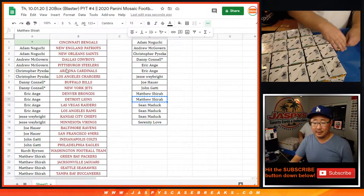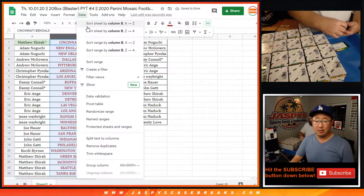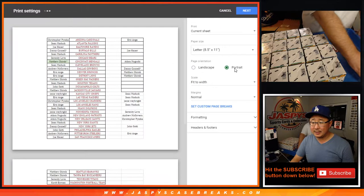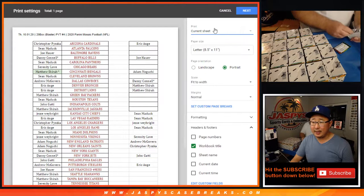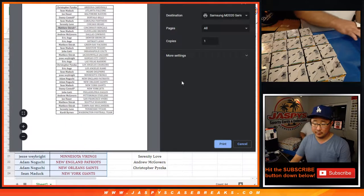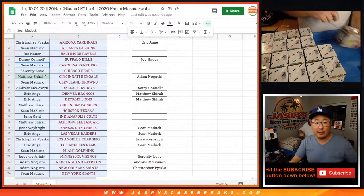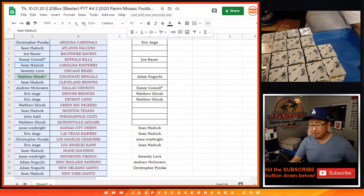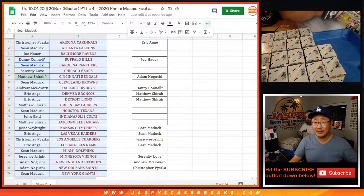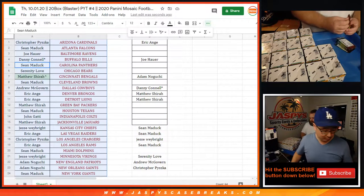Right there you got the little rooftop next to your name that lets you know that you won the Bengals in some sort of giveaway filler type break. Let's print and check out all the breaks on jazpyscasebreaks.com - there are plenty we can do tonight. My prime time shift is done at nine o'clock Pacific, folks, and then Sean right here will be taking over to do the late night shift.